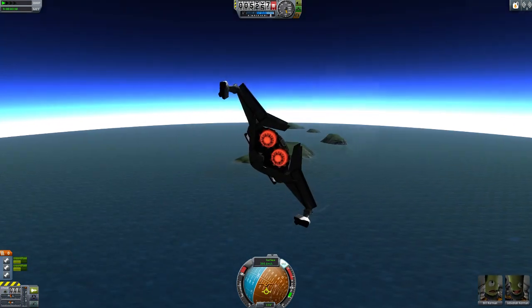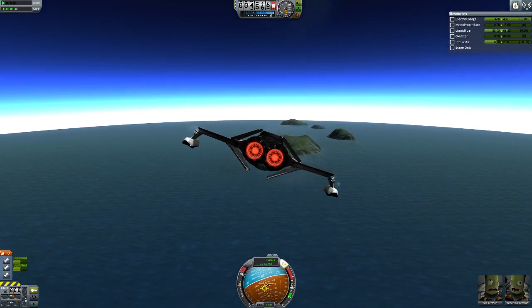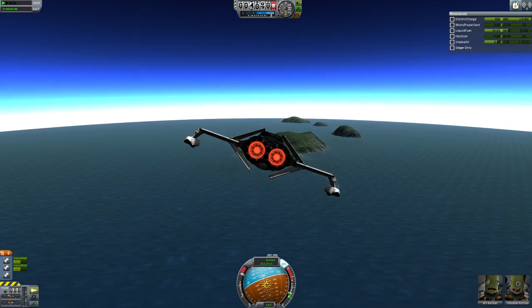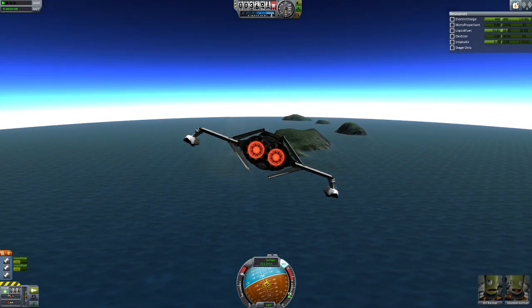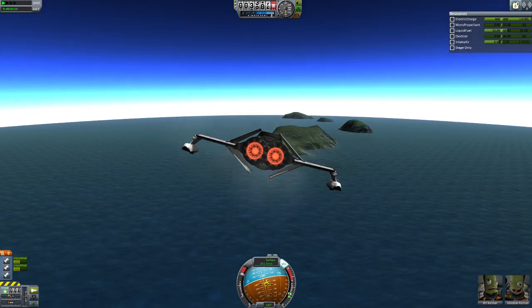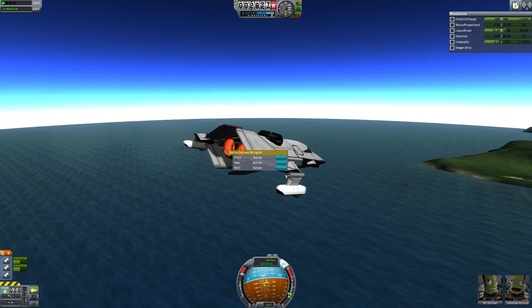Let's see if we can reach the island. This plane doesn't have a lot of fuel — it's made to fly around the KSC and have fun. Maybe fly to the island, which is where we're going now.